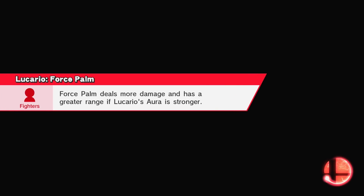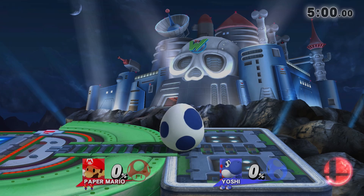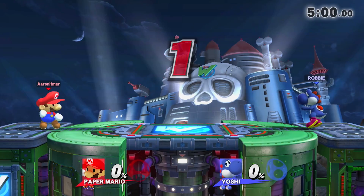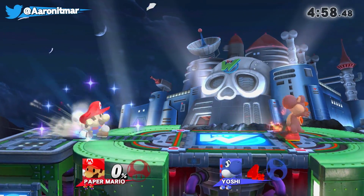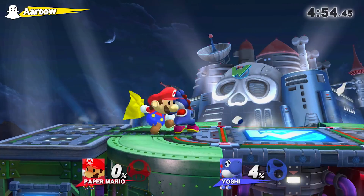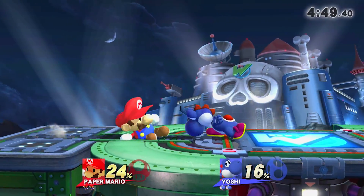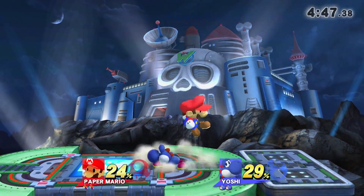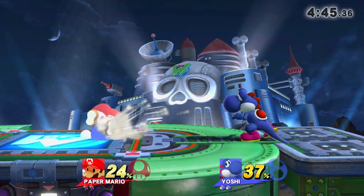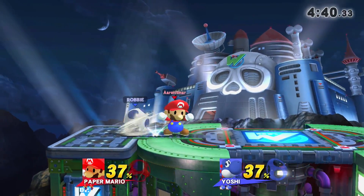We will be starting with Paper Mario, who looks a little weird being in 3D — obviously he's meant to be 2D. Hopefully once we figure out how to apply Game & Watch's flatness to other characters, he will look much better. But he still looks pretty good, other than looking a little too big. He has to conform to Mario while also looking like Paper Mario, so at least he works.